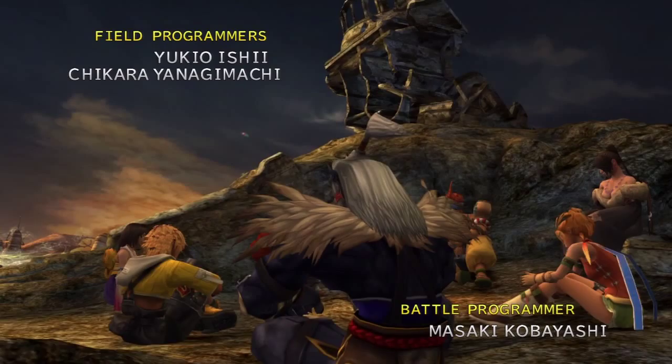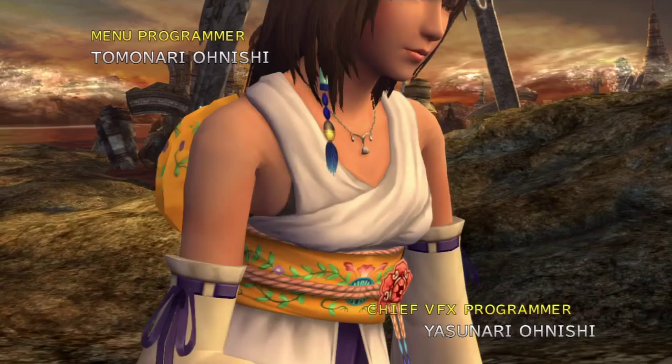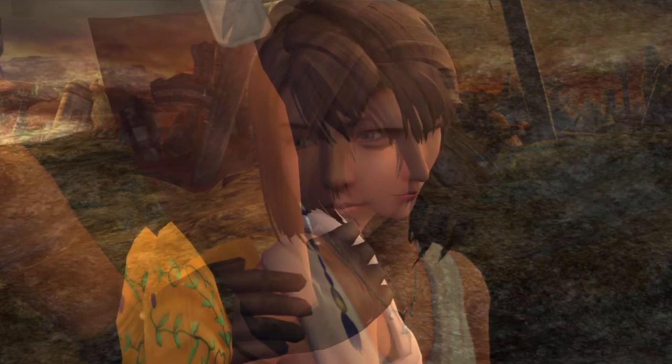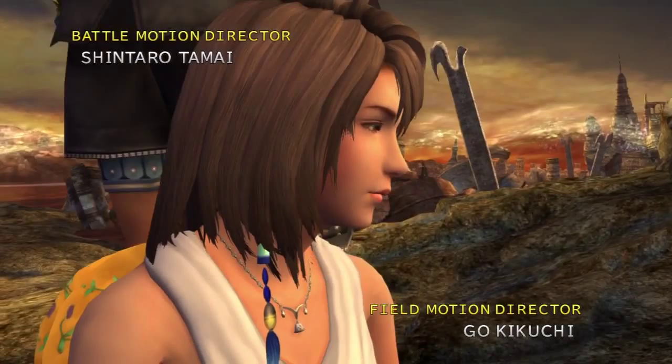I love how they redone the graphics in this. They did a really nice job. The thing I really noticed most is the lighting and the shading. You see on the right there, Yuna's face where the sun is on her, and then it's fading to the other side where it's darker for the shadow — it's really nice and smooth, whereas in the original PS2 version it was a lot more noticeable. The graphics were revolutionary for the time, but you could see the shade lines there.